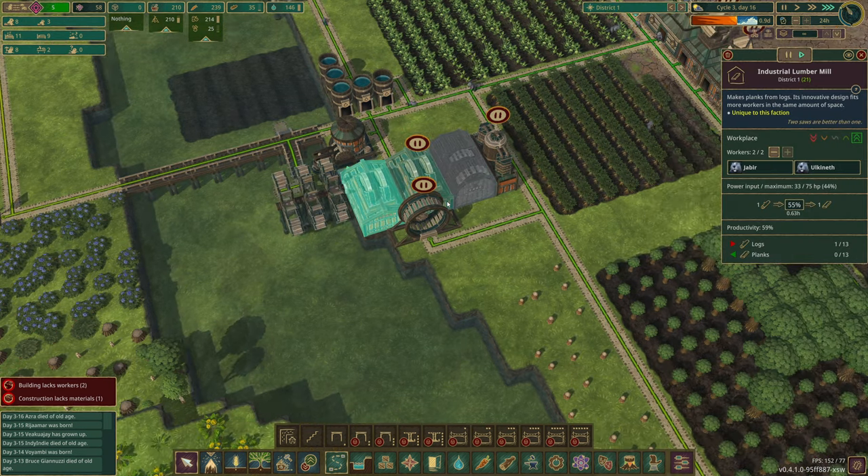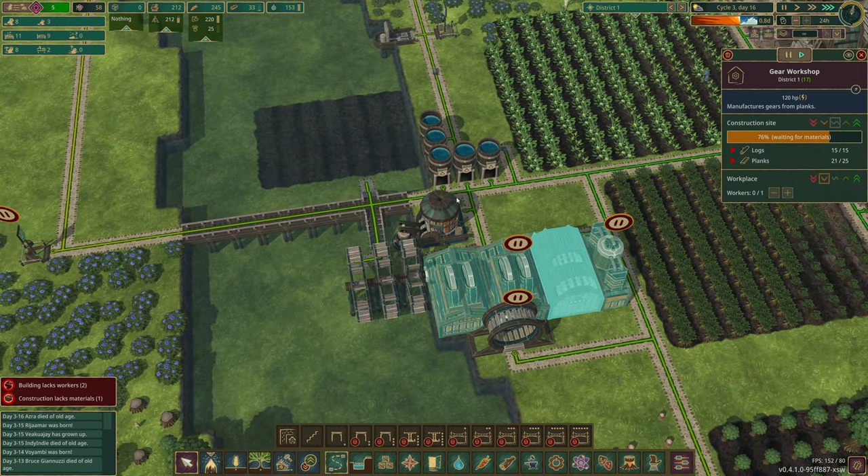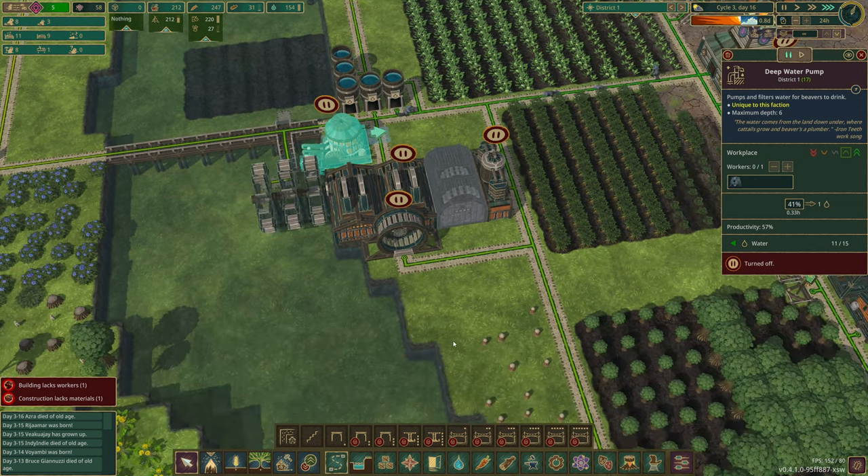Let's pump this up to 24 hours just to get this going, because we need the planks. This isn't going to get finished in time so I don't even think we'll be cooking anything this drought. But that's okay. I'll probably turn off the pump beforehand as well — we can pause that to stop pumping.